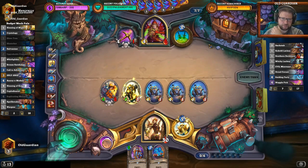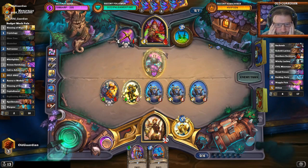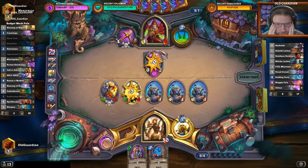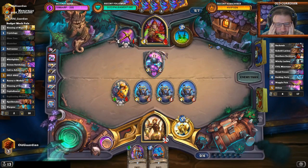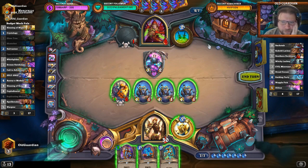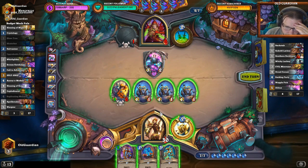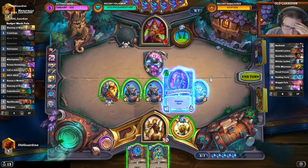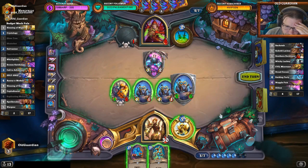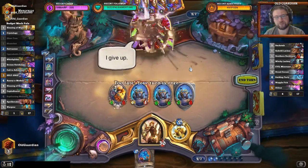If he has... oh, he has Zilliax — Zilliax is incredibly good. But he can't bounce the Zilliax, he can't attack with the weapon now, because he can't afford to replay it. I killed the Zilliax, he goes to 11. I have six plus five which is 11 — perfect. Killed the Zilliax, kill some more stuff, kill the Rogue. Thank you for watching. If you enjoyed the show, please click the like button and subscribe to my channel for more.